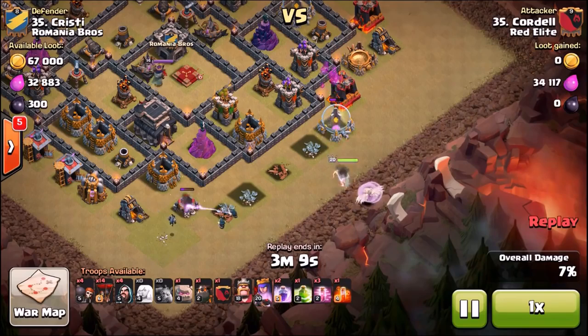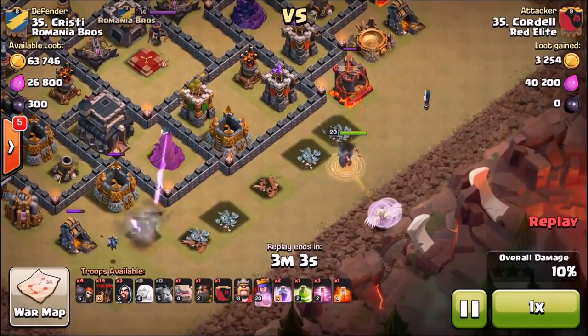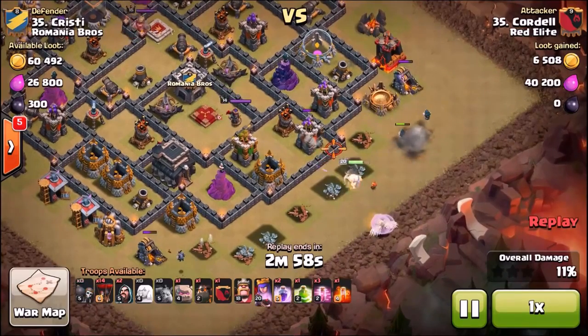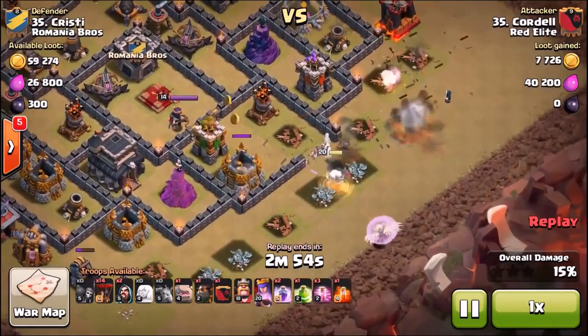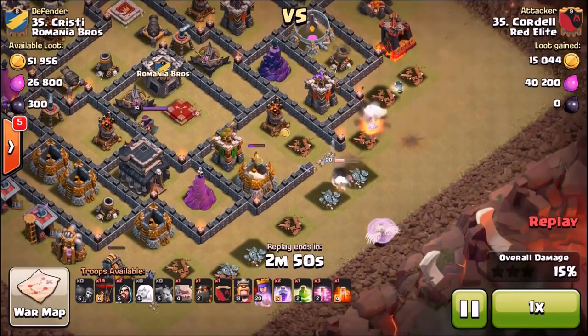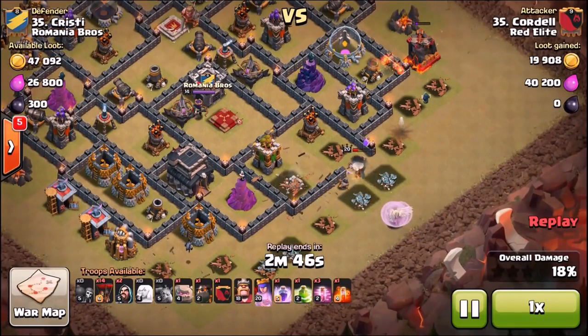Here he goes using a couple wizards and minions to help funnel out those buildings to the south, and then he's going to use a few wizards over there to the east as well. Then, when the coast is clear, he's going to sneak in some wall breakers, and that will lead his queen right into the enemy queen's compartment. Really nice funneling job here by Cordell — if you want to send the queen directly into an area, this is the way to do it.